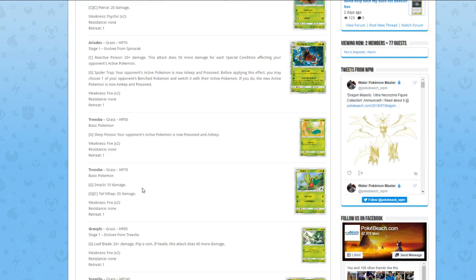Next up, Treecko from Grass. Sleep Poison — your opponent's active Pokémon is now asleep and poisoned. The attack is technically good because sleep and poison is basically a Hypnotoxic Laser without a flip, and that card was super annoying. But it's a Grass energy, so you have to play it in a Grass deck, and it's also a 50 HP basic, so you probably don't want to play it on its own.